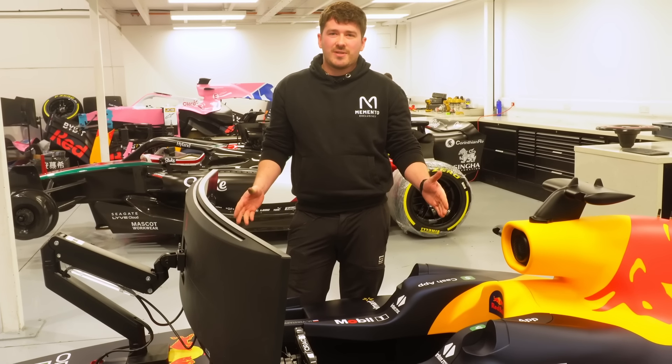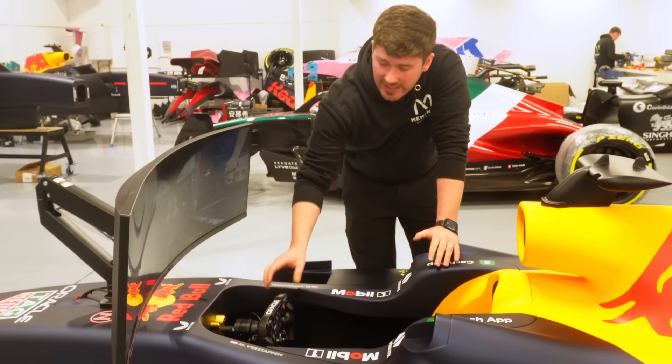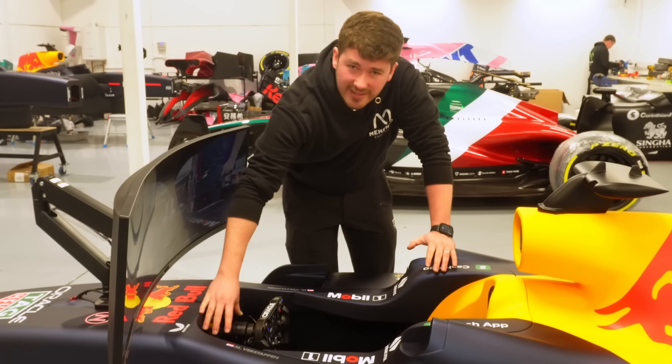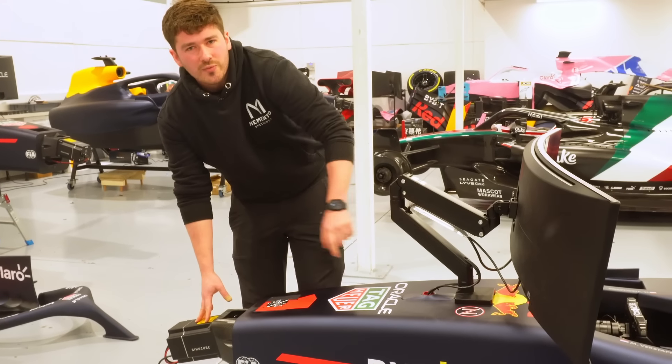When you're sat in it, it makes you feel like Max Verstappen, Sergio Perez — whoever you want to feel like. Normally the steering wheel goes straight onto the force feedback unit, but in order to allow people to sit inside and get their feet down to the pedals, you can't have the force feedback immediately there. The force feedback column runs all the way up, just as it would in a normal F1 car.